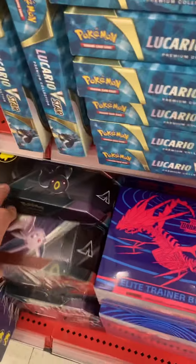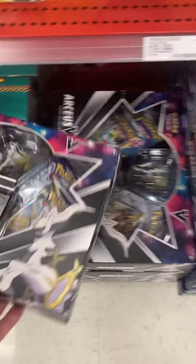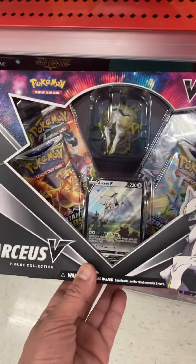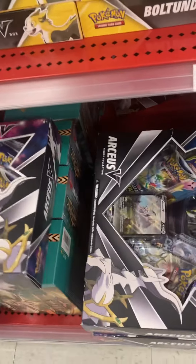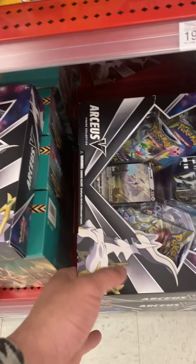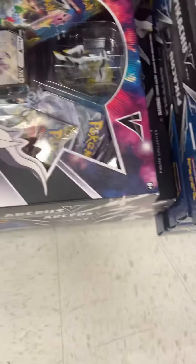I got this 10 for 17 bucks on my last video. Oh, they got the box! Wow, it's so tiny. I almost missed it because it blends in with the Pikachu V-Box. We're gonna grab it — oh, it's textured, guys. Right here, where you see the stars and stuff, it's textured.